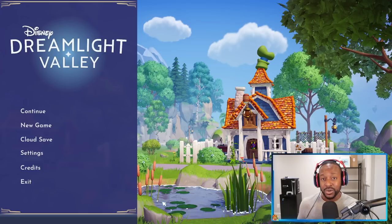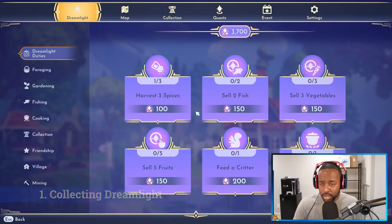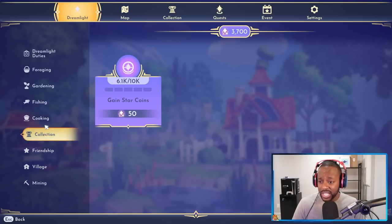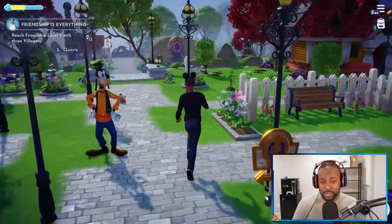This first tip may be obvious to those who've been playing, but if you go to where it says Dreamlight, this is where you get Dreamlight, which unlocks a lot of things in the game. Think of it like Nook Miles in Animal Crossing: New Horizons — basically doing anything in the game will earn you additional Dreamlight, which you can use to unlock different areas on your map. There are several different categories, so make sure you go through each one.